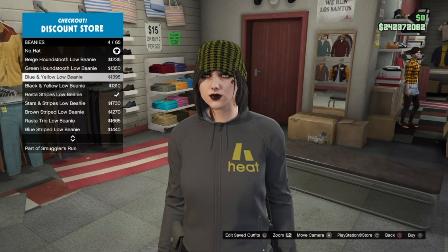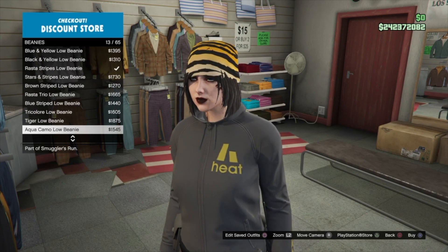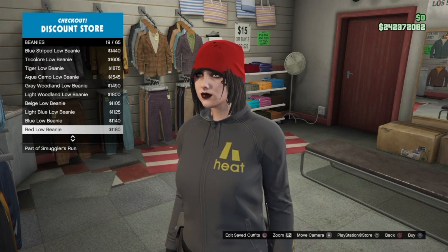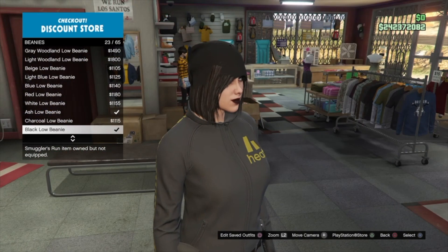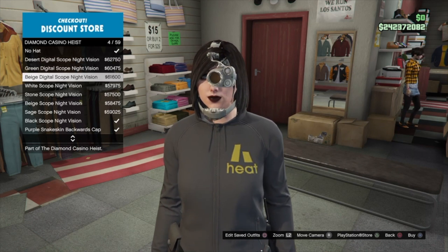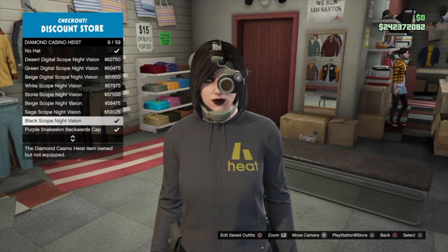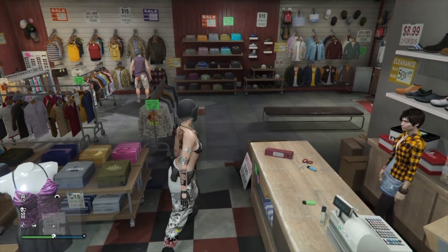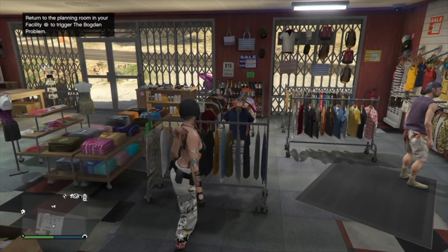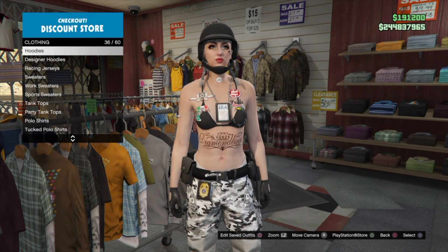Another thing you can do with this glitch is go into Hats and put on any of the low beanies — you'll get a glitched-out low beanie where your hair is still visible while wearing the hat. You can also put on the Diamond Casino Heist thermal night vision one-eye goggle without the mask, so you just have this weird terminator one-eye goggle look. Then put on any outfit with the paramedic belt and head into Tops, where you can equip mostly any top and the paramedic belt will stay.